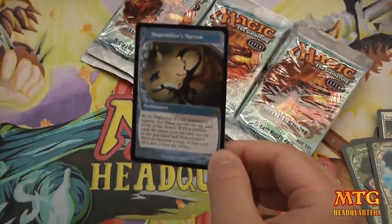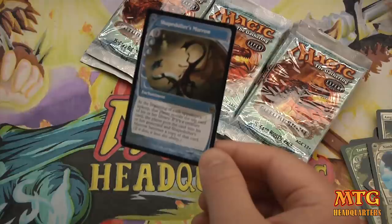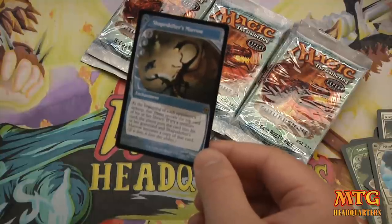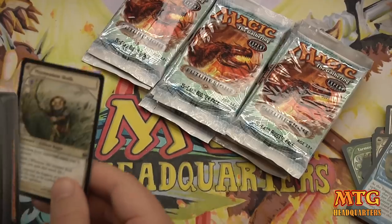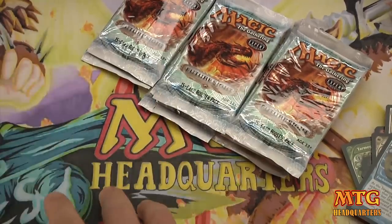Shapeshifter's Marrow. Look at this art — these arts are really tight. At the beginning of each opponent's upkeep, that player reveals the top card of his or her library. If it's a creature card, that player puts that card into the graveyard, and Shapeshifter's Marrow becomes a copy of that card. That seems all right. Mist Meadow Skulk, Char-Rumbler, and Lanowar Reborn.